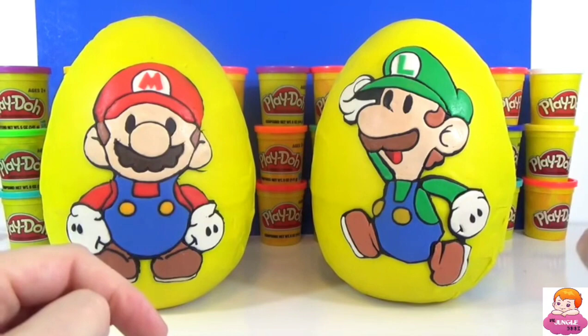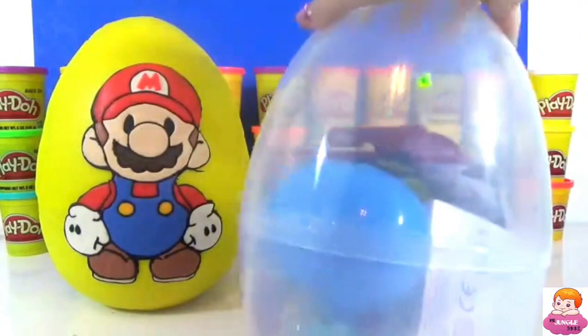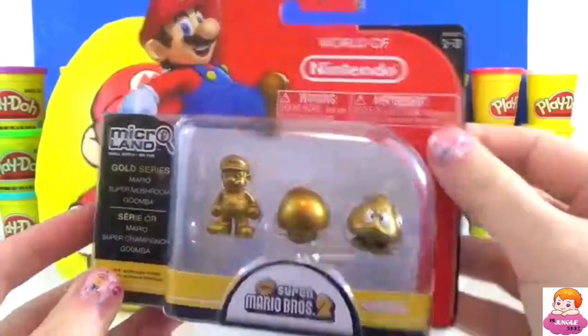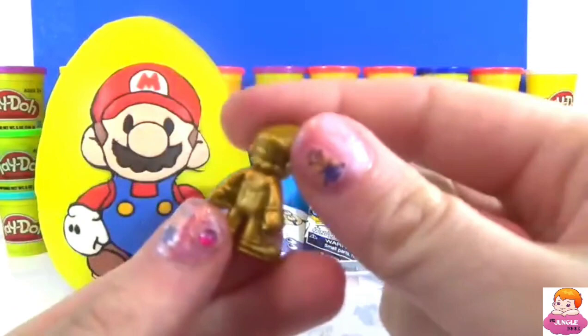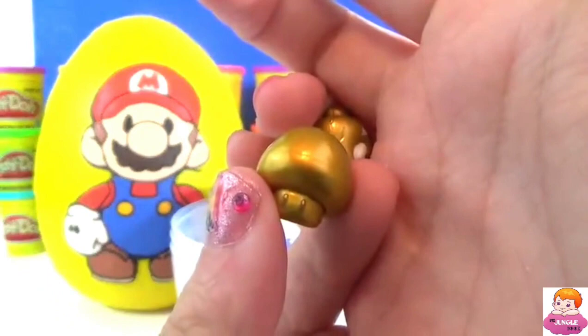See what we have inside these eggs — oh, this is really cool! This is a gold cerealS Mario, a super mushroom, and a goomba. This is awesome. You also can get these play sets here as well and play with your little characters. We have a really cool looking gold Mario, he's so tiny, and next we have our golden mushroom, and if you look closely you can even see a face as well.